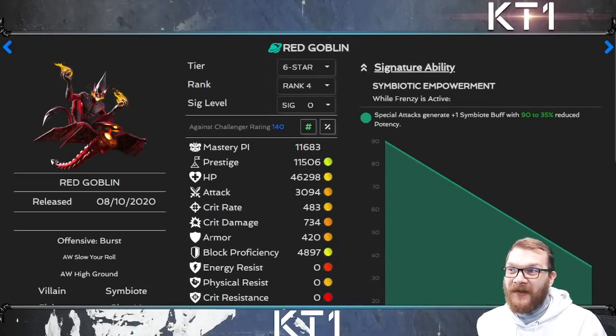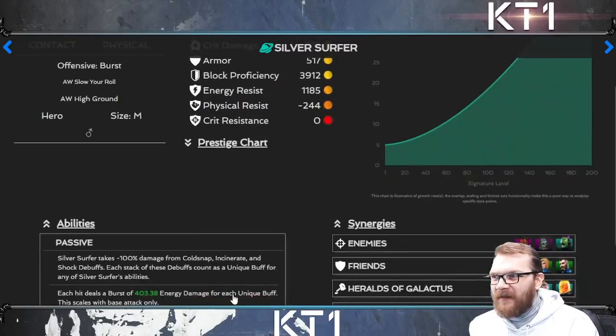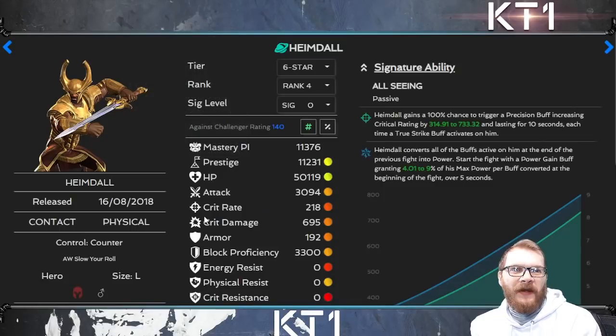Red Goblin is a completely different champion with Odin's pre-fights — it's almost like he got buffed. I'll show the difference in the video. Silver Surfer also benefits from any buff on his kit in the form of extra burst damage: 403 extra damage on each hit per unique buff. Typically Silver Surfer has three or four unique buffs, but with Odin's pre-fights you start the fight with three additional unique buffs, meaning every single hit deals an extra 1200 damage — a fairly big difference.